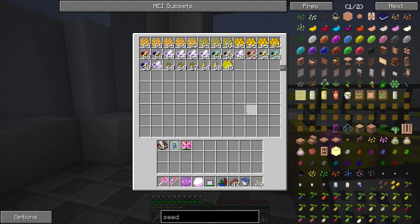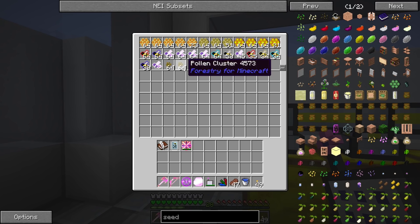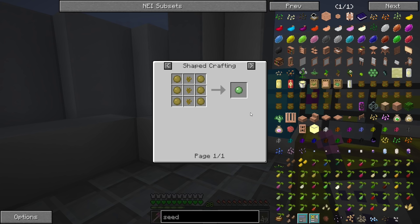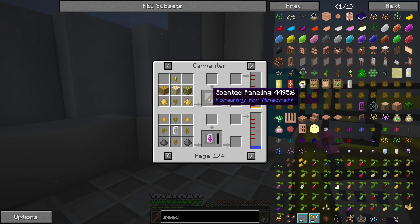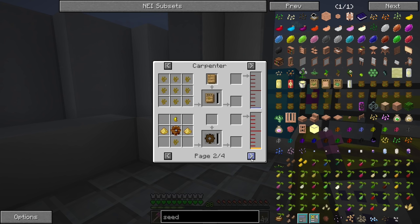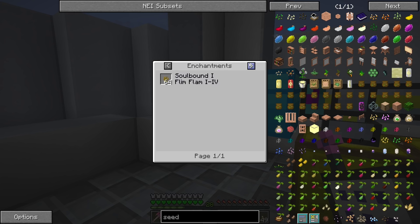We should be able to make a bunch of production upgrades for the future, so we'll just let that go. We also have a bunch of this pollen stuff — I'm not sure what else we can use it for. Let's take a look at the uses. We can make slime balls with propolis and pollen. You could use this stuff for scented panellings — that's if you wanted to make the alvaries, which we're not going to use since we're doing Gendustry. We could make the iodine capsules, which I believe stop the weather.